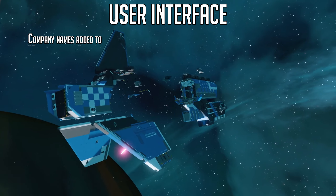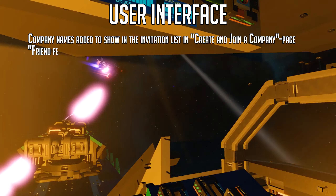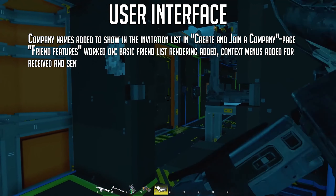UI updates this week: company names have been added to show in the invitation list on the create and join a company page. Friend features have been worked on — a basic list rendering has been added, and context menus have been added for received and sent invites.